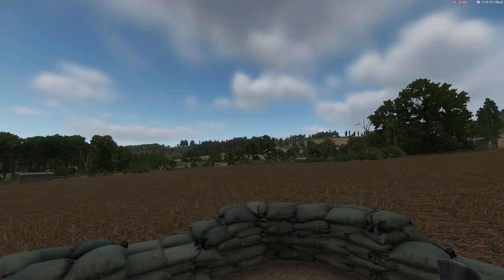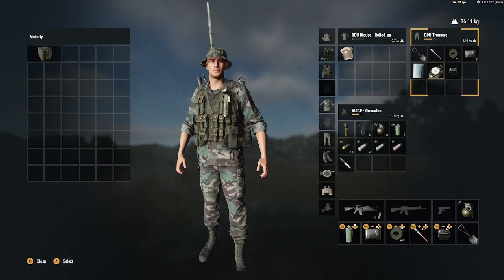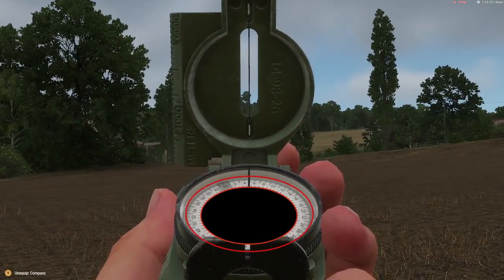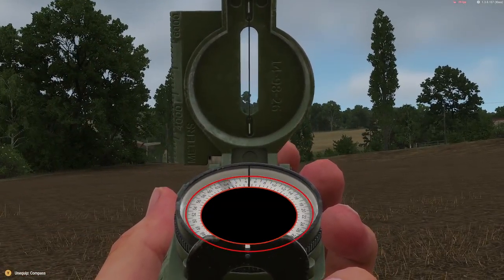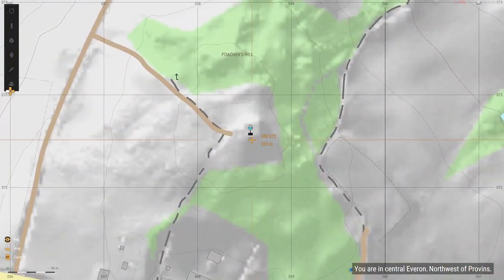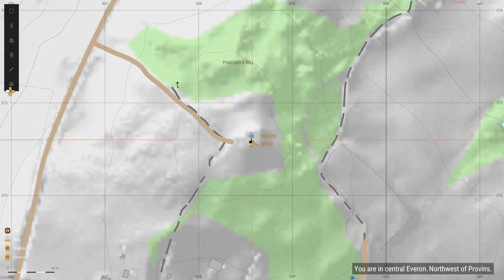Now once you have all three of your marks on the map, you are going to want to equip your compass. Aim your compass at a landmark and look at the black outer numbers on the compass — this is what you will need to pay attention to. These numbers are called mils. Tower Entredou goes around 490 mils, so I will edit my marker and put that down so I don't forget.